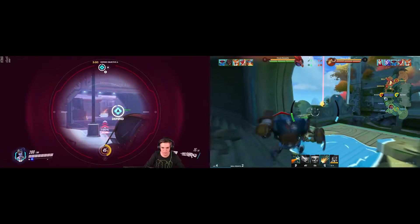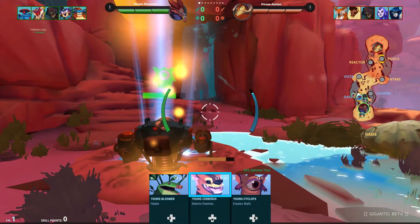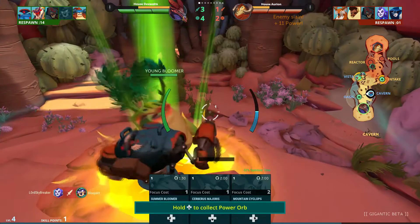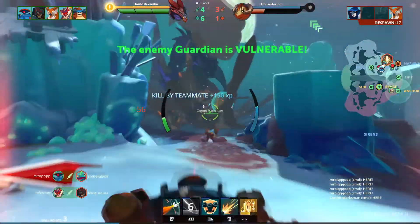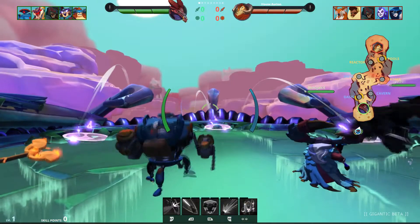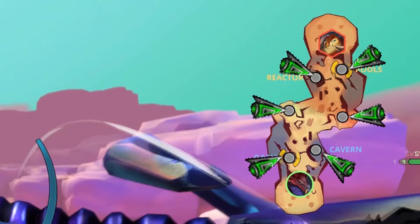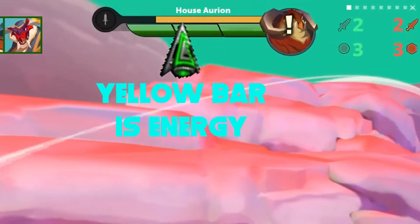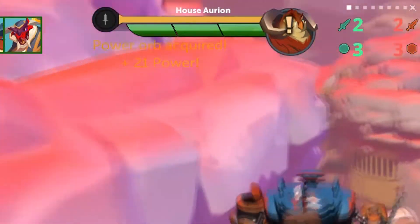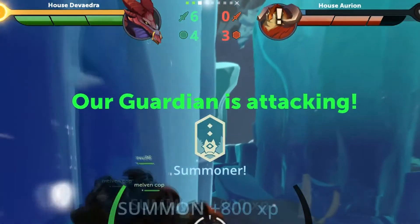Gigantic is focused more on a single game mode and as such has a lot of depth to it. Gameplay is based upon capturing areas to summon creatures, collecting power orbs, and killing your opponents to give your Guardian energy to attack the enemy team's Guardian in hopes of taking it down. Players spawn in on an airship and immediately launch off to capture as many areas as possible and summon creatures at these points. Most every action you perform will generate energy for your Guardian until one of them has enough energy to rampage to the other side of the map and take down the opposite Guardian.